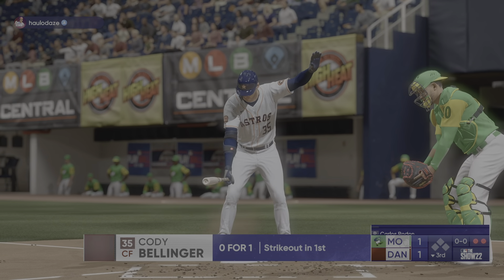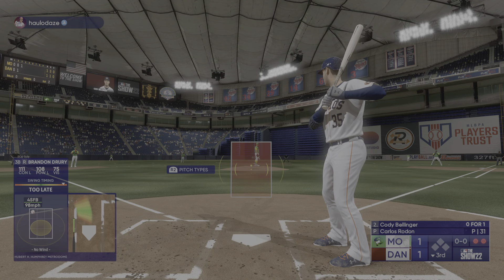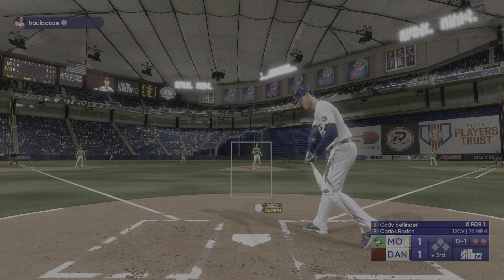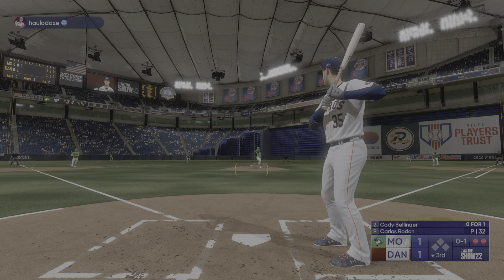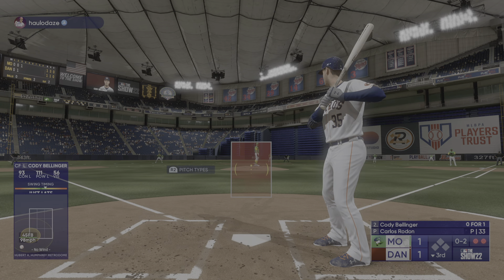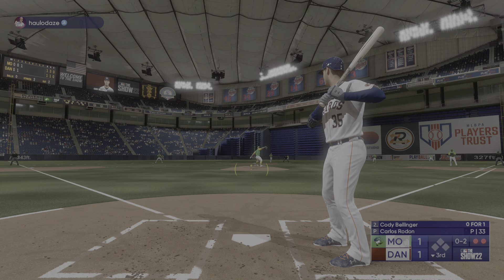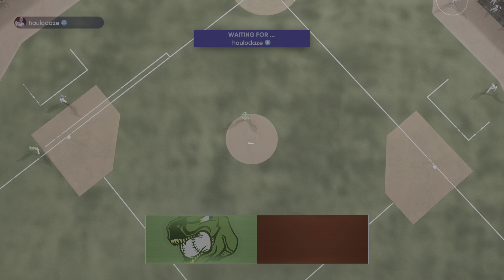Here's Cody Bellinger — he is quite an athlete. You look around at other sports like basketball and football, you feel like he could thrive in one of those too. He swings and misses at the initial offering, then fouls one off. This batter has to understand his job is to get on base however he can — and he swings through that one. Strikeout, and good work.